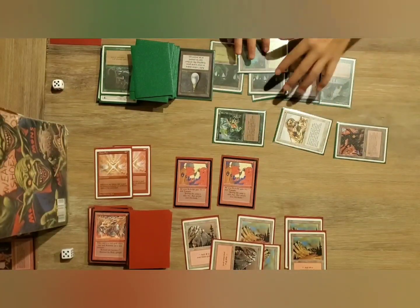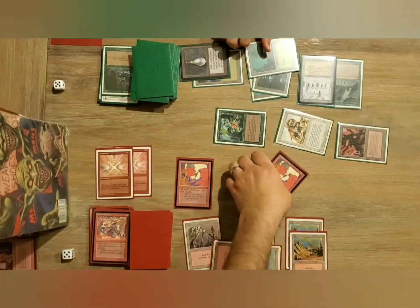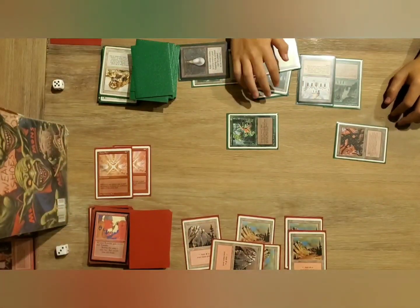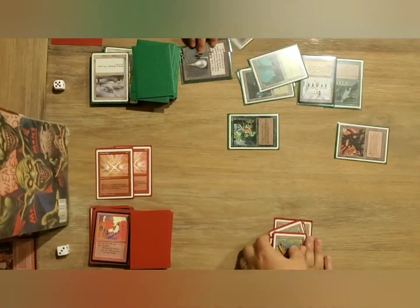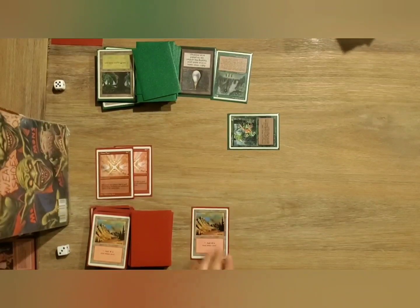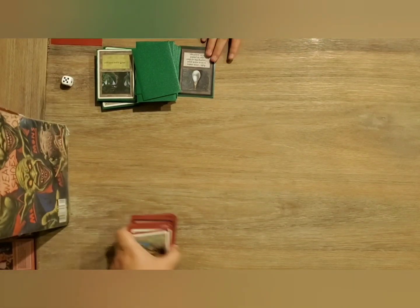He's activating the Factory. Attacking with the Factory, the Djinn, and the Savannah Lions. I block the Savannah Lions with one of my Kobolds — it dies. And then I chum block with the Ernim Jen. And there's an Armageddon. There's a Mountain. And that's a game. First game goes to Earnamageddon.